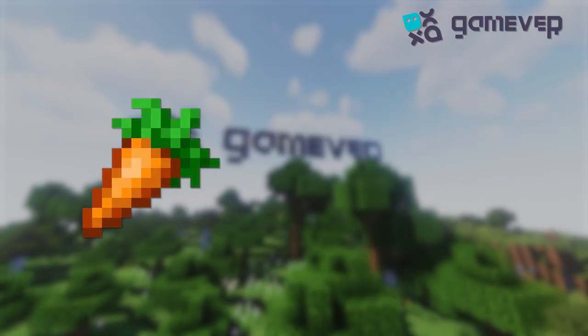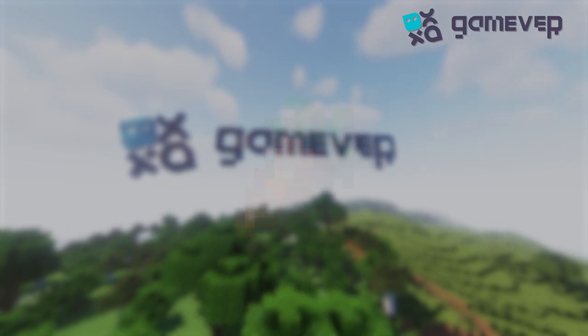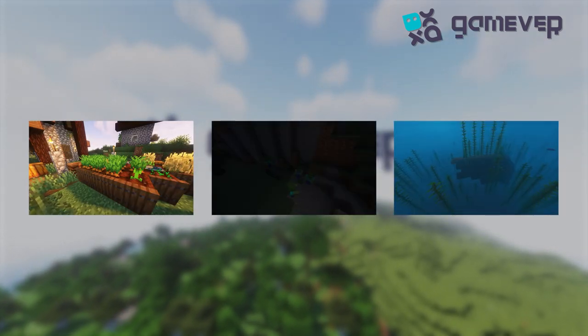First of all, pigs love carrots, potatoes, and beetroot. In our case, let's choose carrots. You can get carrots on village farms, by killing zombies, or by finding them in shipwreck chests.